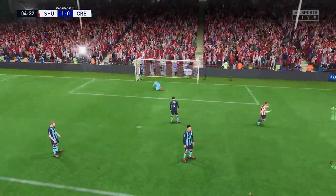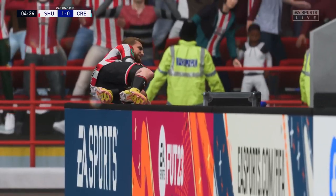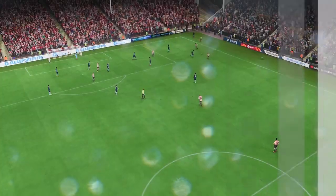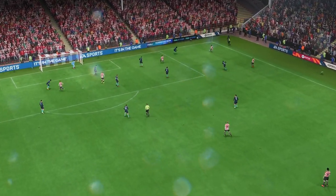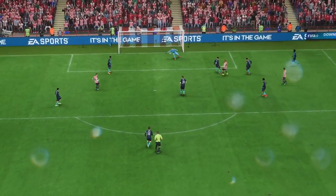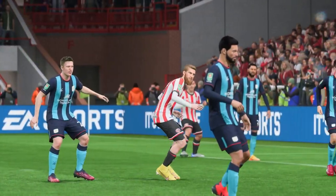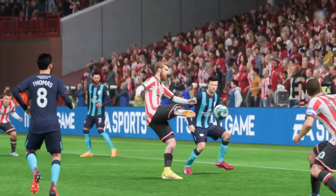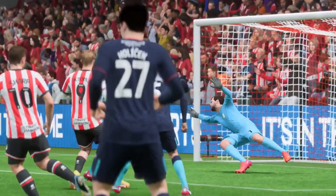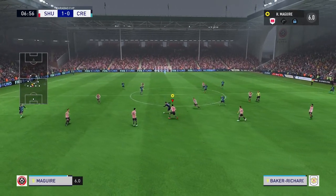McBurnie with probably the worst connection on a volley I've ever seen, and somehow it sneaks into that bottom corner. I have no idea how that has gone in. The cross had no power on it at all, McBurnie had to generate it but he didn't — he miss-hit the ball. Look at that little chip cross, McBurnie just hits it so bad and somehow it goes into the bottom corner. The keeper had a nightmare. The ball bounces twice before it finds the back of the net through the defender's legs. Sometimes it's the worst-hit balls that find the back of the net. 1-0 up now.